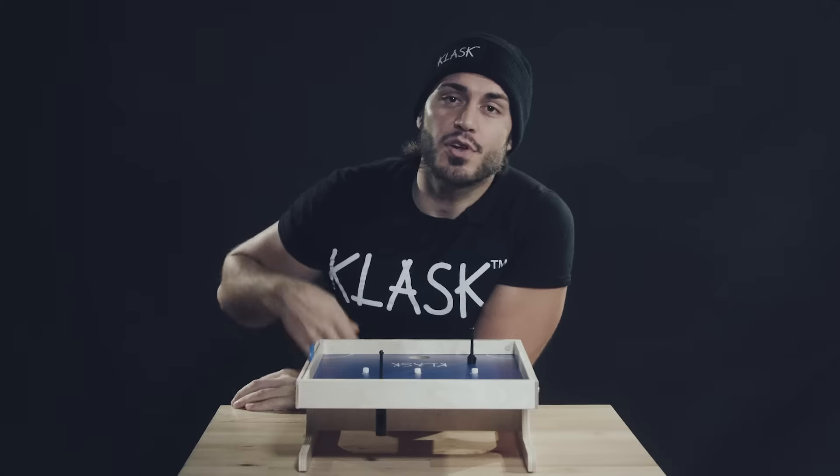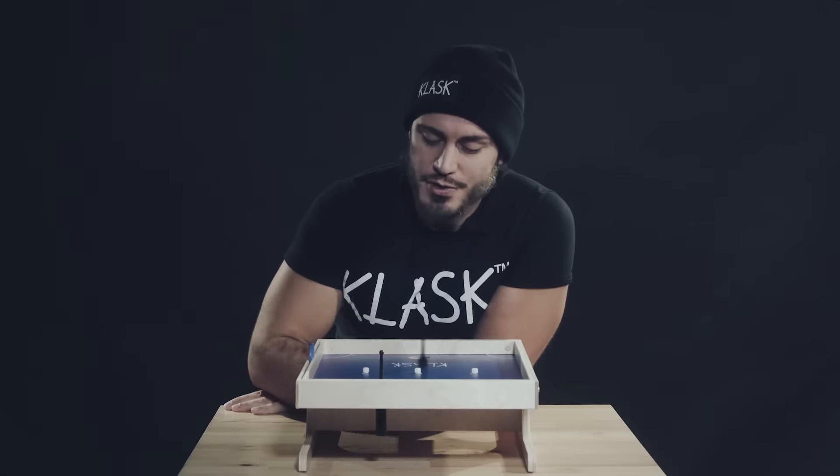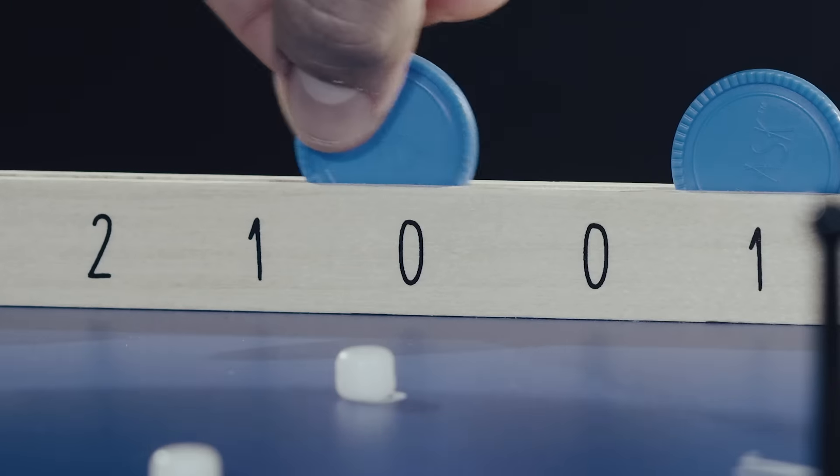But look out for these little white magnetic guys we call biscuits. Get two of them attached to you, and it's a point for your opponent. Draw your striker into your own goal, or Klask, and it's a point for your opponent.